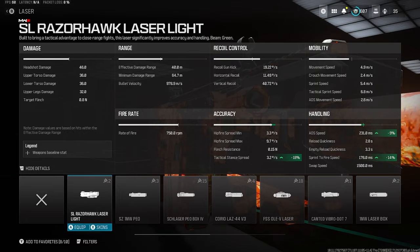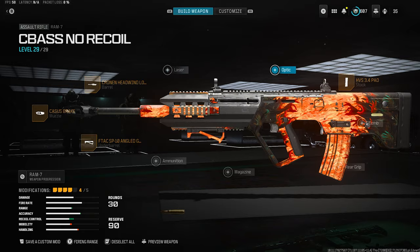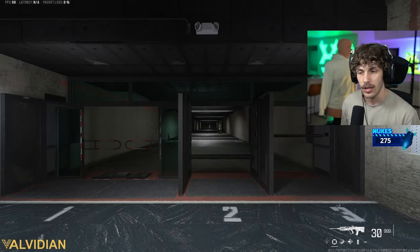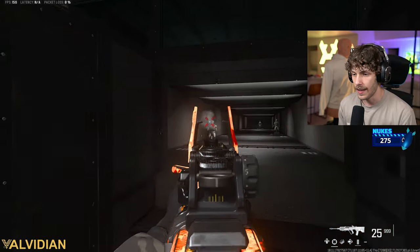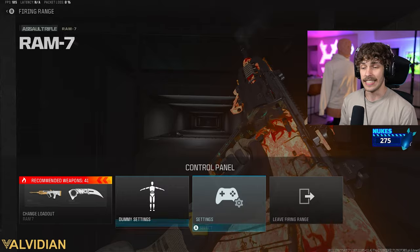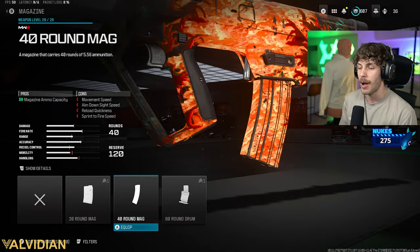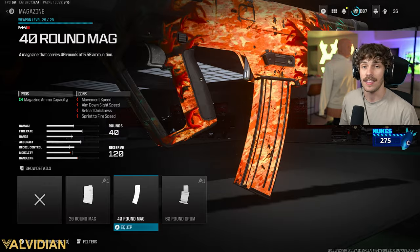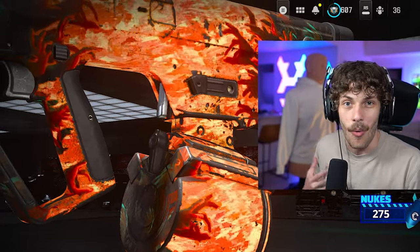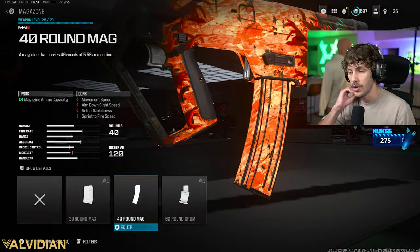Lasers — you don't really need them, but the Razor Hawk is gonna be the best laser if you want to run one; it makes the weapon a lot lighter for a more mobile ranged build. For an optic, run whichever one you want — the Jack Eyeless Glass is super nice because it gives you firing aiming stability and basically no recoil. For ammo, I'm adding the 40-round mag; if I'm playing squads I'll run the 60, or on Shipment if I don't want to worry about reloading. The 40 is typically the most popular option.